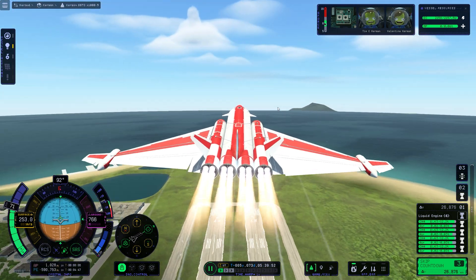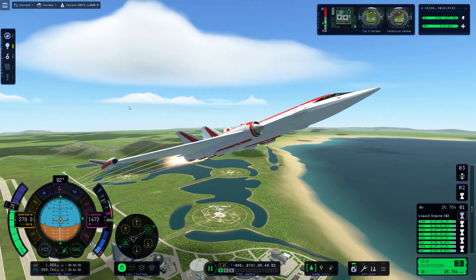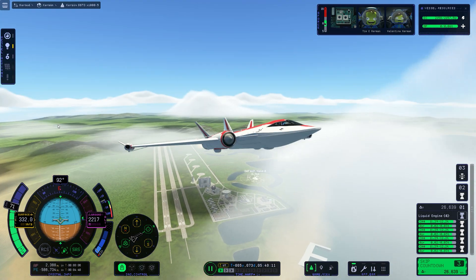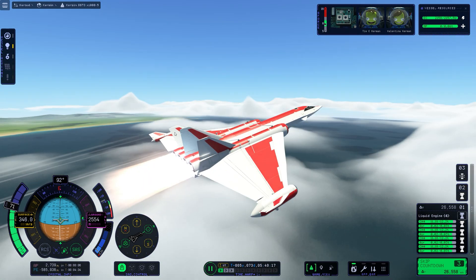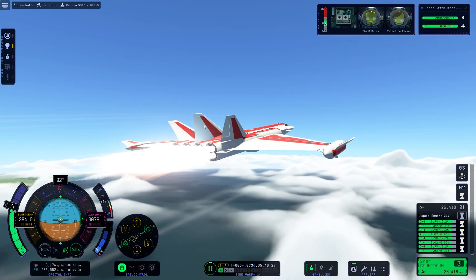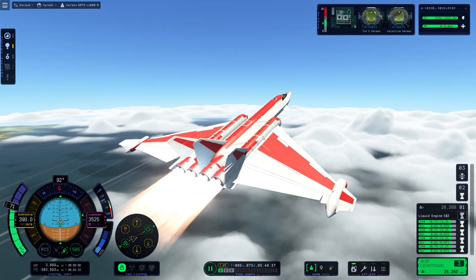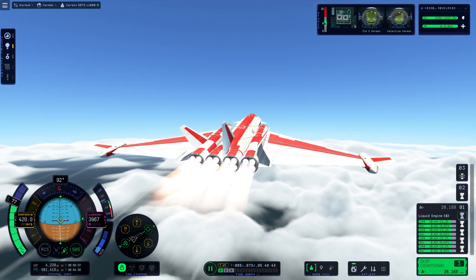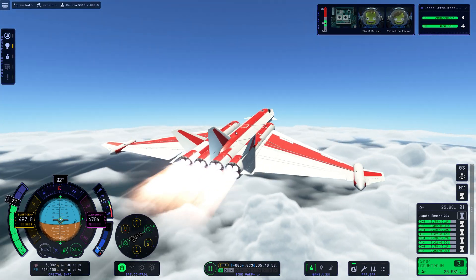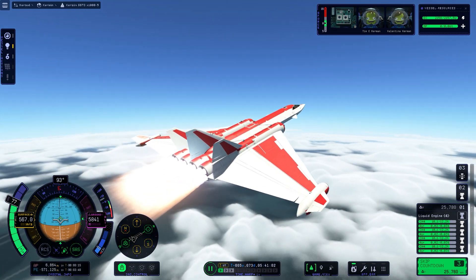The ascent was pretty easy. We've got very good TWR — those Rapier engines are extremely powerful, so I was able to pitch up quite aggressively. Usually with lower TWR I would hug the ocean where there's the most air. Four Rapiers is overkill; I think two would have been fine, but I'd rather have more than less.